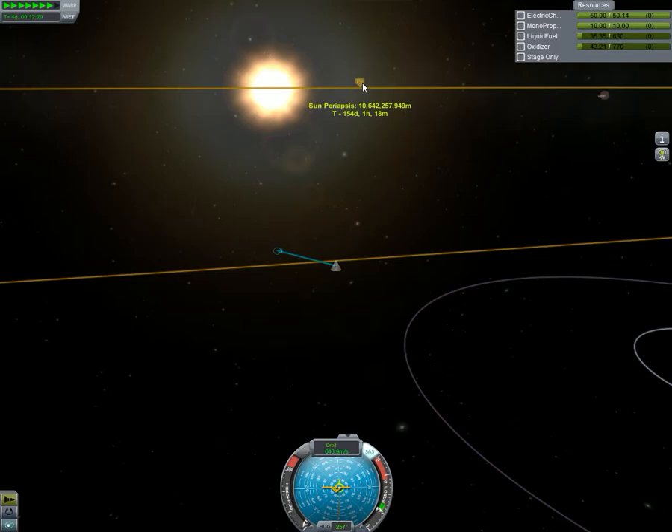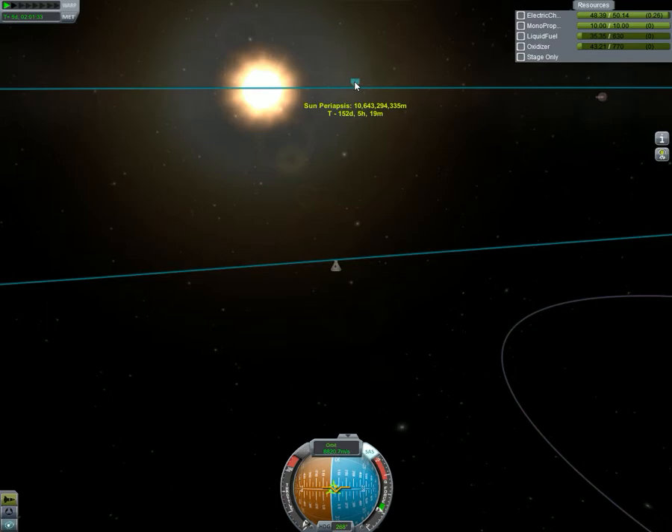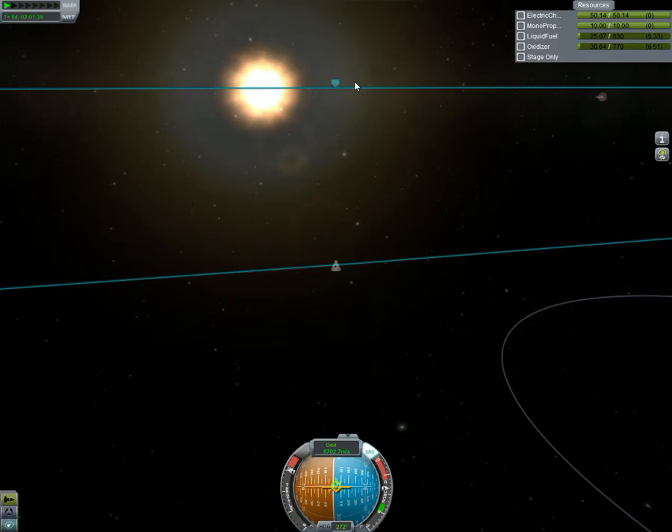This periapsis here is the closest point that they will be. Just going to use up the last of their fuel to push them this way. What's our final number? So, 8,950,000,000. That's not bad. Not bad at all. Very good. Look at that.